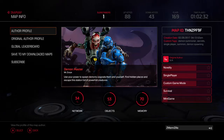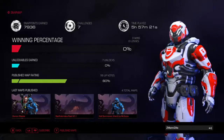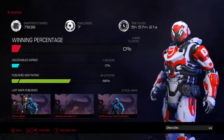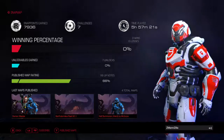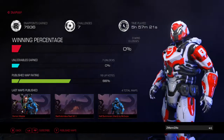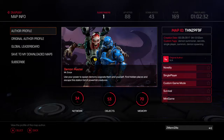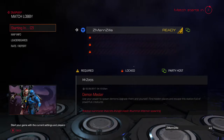Demon Master: use your power to spawn demons, upgrade them and yourself, find hidden places, and escape the station full of powerful creatures. Let's look at the author — Mr. Zorps, still using the default armor, completed seven challenges, about 8,000 Snap points, put a total of five hours and 57 minutes into play. They've published four maps total. They've had their map up two days and already gotten 169 plays and a ton of votes — kudos for that alone, Mr. Zorps.